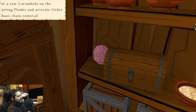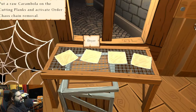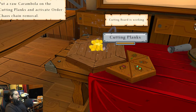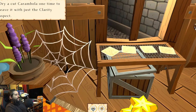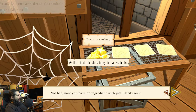Where's the ingredients? Oh, here we go. I'm so dumb — I had not remembered. Activate. Here we go. So we're putting our material on there. Clarity and light — dry cut karambala one time. Pick it up and we're going to activate a dryer. It'll finish drying.